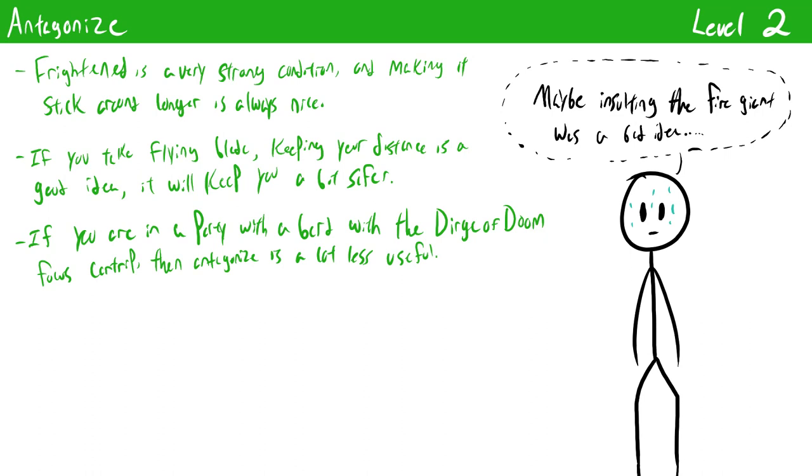Antagonize is one of the only taunt-like mechanics in Pathfinder 2e and it can be very frustrating for enemies to deal with. Whenever you successfully demoralize a creature, its frightened condition can't decrease below one at the end of its turn unless it uses a hostile action against you — generally some sort of attack or spell. It also goes away if the enemy doesn't know where you are or can't observe you for at least one round. Frightened and demoralized are very useful conditions, so getting an additional benefit from demoralizing is always great. It's also especially good for braggart swashbucklers since you'll be demoralizing a lot of people. Do be careful though, as you'll be putting a big target on your back since enemies will want to attack you to get rid of the frightened condition.